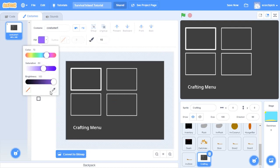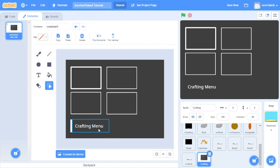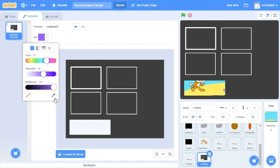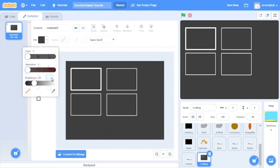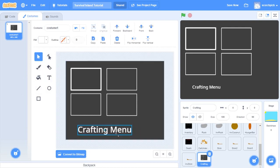I won't grab the crafting menu text directly because it's a converted bitmap and I won't be able to select it. So I'll grab the area, fill this gap in, then convert to vector and write ourselves some white text which will say 'crafting menu'. You can play around with fonts if you want.